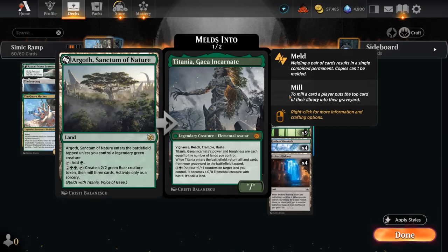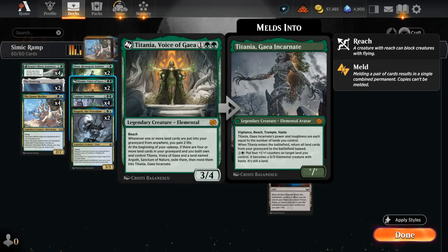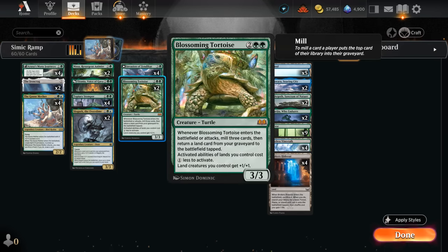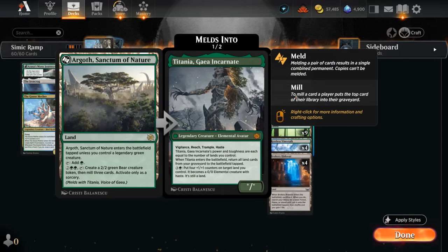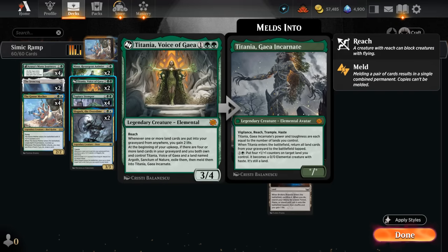Same goes with Argoth, another activated land in our mana base, which can mill additional cards into our graveyard — it also synergizes with our Tortoise and makes 2/2 bear tokens. We also have the other half of Argoth in the deck: two copies of Titania, which can gain additional life when lands are put into our graveyard. So a fetchland, instead of gaining one life, will now gain three life with Titania. It's also quite nice alongside Tortoise, since it can easily put more lands in the graveyard and gain more life. Titania can eventually transform into Titania, Gaia Incarnate if we control Argoth alongside having four or more lands in our graveyard, and Gaia Incarnate can return all the lands from our graveyard to the battlefield. It also has an awesome activated ability — growing our lands into creatures with power/toughness equal to the total number of lands we control, so that can easily end the game.